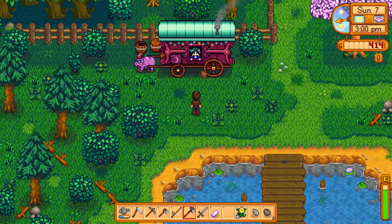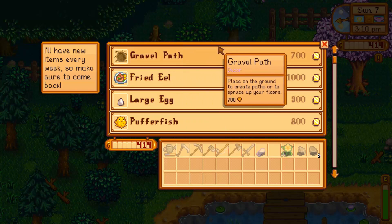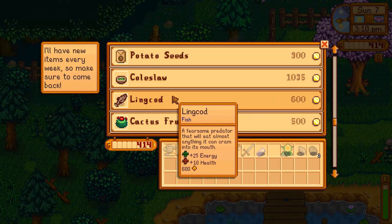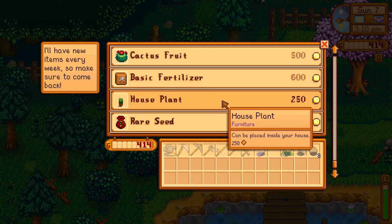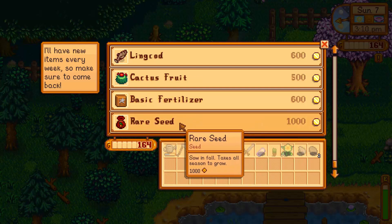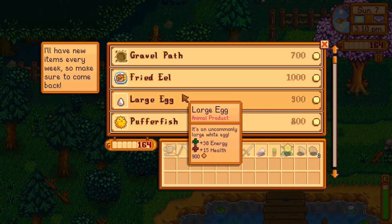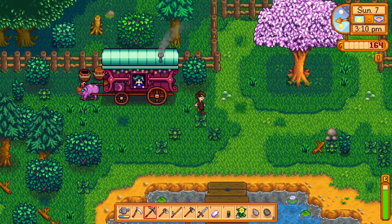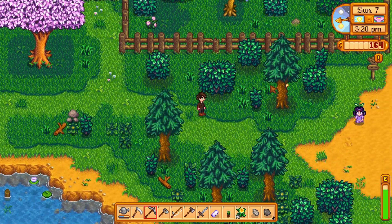I heard from a comment that you come every Sunday. You sell a gravel path — lovely selection you've got here. Ling cod, cactus fruit, house plant. I'll buy the house plant — it's the only thing I can afford. Rare seed, it takes all season to grow. Why do you have a pig? There's just a pig towing that trailer — it's huge compared to the pig. The poor guy.